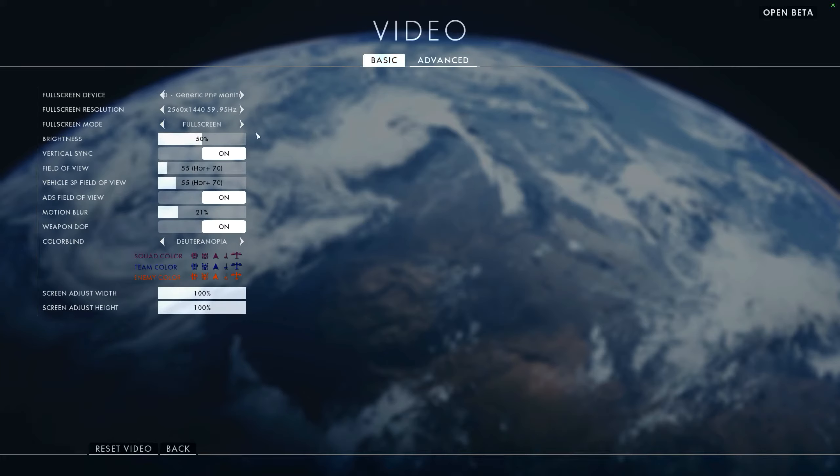In video settings, I locked it at 2560x1440 at 59.95 refresh. I've set my monitor through NVIDIA GeForce Experience to only refresh at a max of 60, which is application-controlled - that's what you want to set it to. I messed around with the colorblind settings, which helps me on the battlefield. I also moved the motion blur down from close to 50 - I'm not a big fan of motion blur.